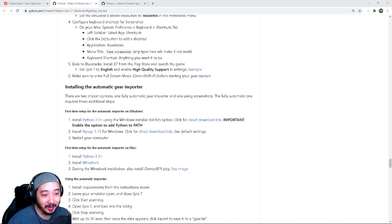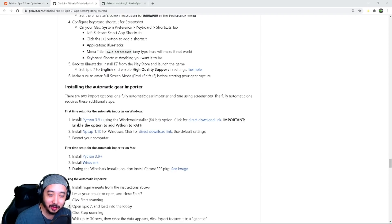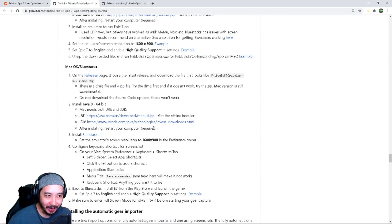If you want the automatic gear importer, install Python 3.9 using the Windows 64-bit option — Fribbles provided a direct download link. When installing, make sure you check the option at the bottom that says 'Add Python to Path' — you can't miss it. If you don't see it, restart the install and find it. After that, install Npcap 1.1 for Windows using default settings, just keep clicking Next. Then restart your PC one more time.